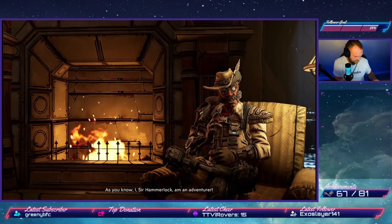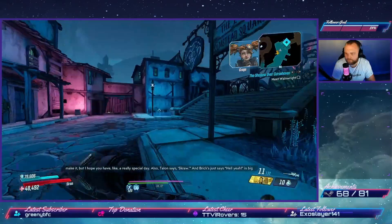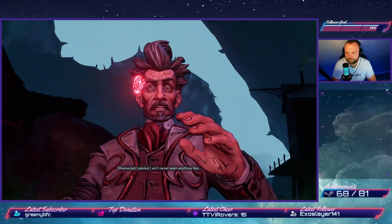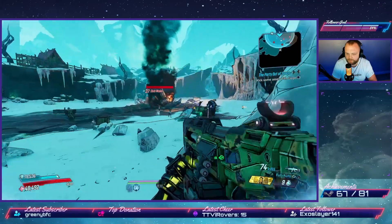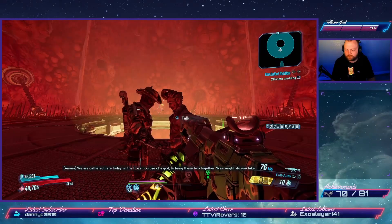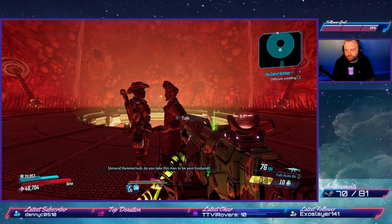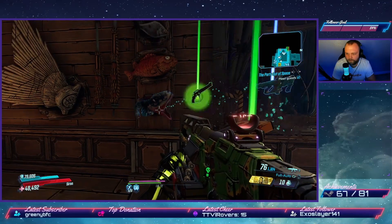The fourth DLC, Guns, Love and Tentacles, follows us to a planet for the wedding of Wainwright Jakobs and Sir Hammerlock, planned by Gaige. The planet is inhabited by a cult worshipping a gigantic beast visible in the distance. Wainwright visits the venue, witnesses a ritual, and ends up possessed — it's our job to stop it so the wedding can go ahead. There are only three story achievements, plus one missable one: watching Deathtrap kill 50 enemies. Once the story's complete, we finish side missions, crew challenges, echo logs, and four rare spawn kills — changing mayhem level to force respawns. The final achievement is listening to a fish tell 25 jokes.